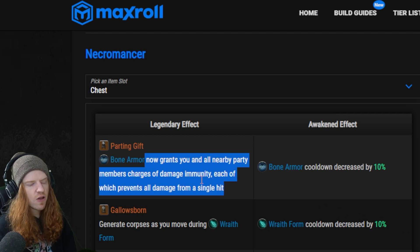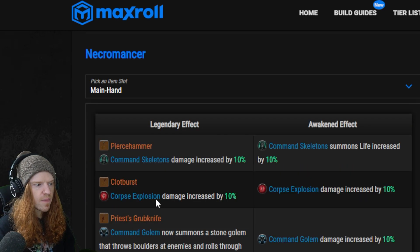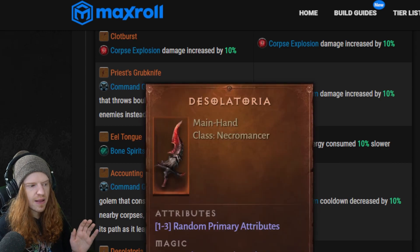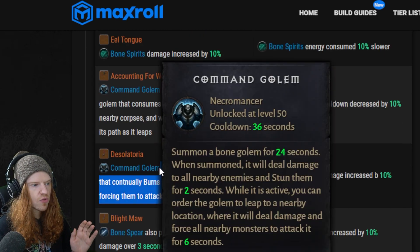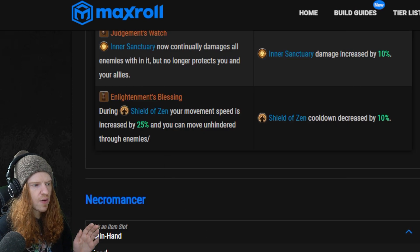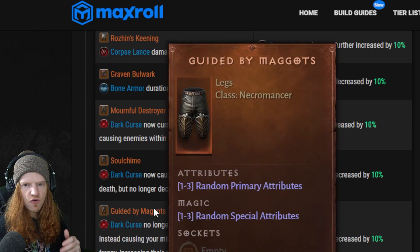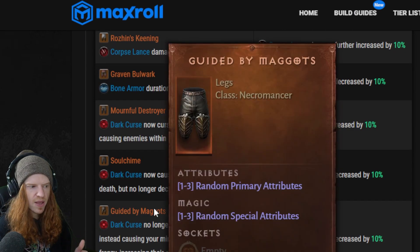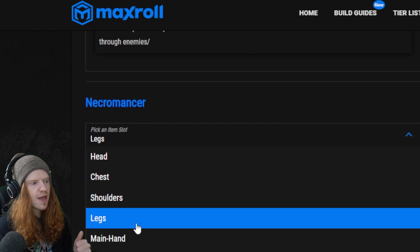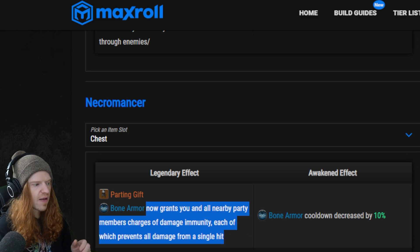So to go through that list once again: the number three item was Desolatoria, which gives you the command golem in the fire version — a summon molten golem. The second item, most wanted, is going to be the Guided by Maggots pants to increase your attack speed and movement speed of your minions to make them stronger. And then of course we're going to be wanting the Parting Gifts chest plate for the bone armor immunity.